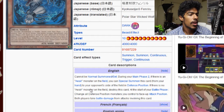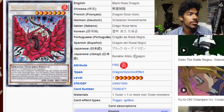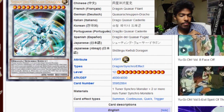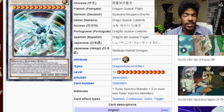Next we have Stardust Flash, which just targets one Stardust monster in the grave to special summon it. Then we have the beautiful Black Rose Dragon — you guys know the effect. And then we have Shooting Quasar Dragon. All very sad to get the reprint but happy at the same time.